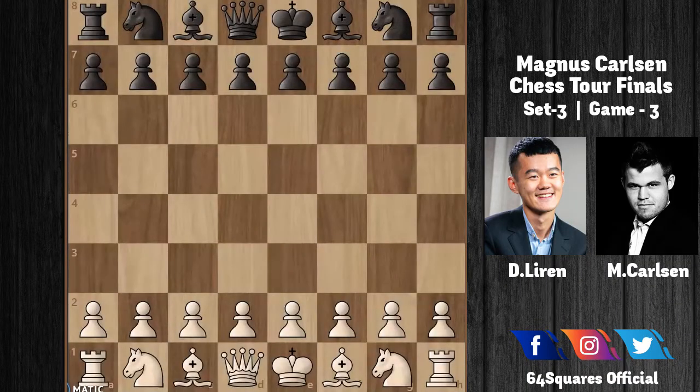Hello and welcome to the third day of Magnus Carlsen Chess 2 Finals. Today we'll be analyzing an interesting game played between Ding Liren and Magnus Carlsen from the third set. The first rapid game ended in a draw, the second was won by Carlsen, so now let's have a look at game 3 and see if Ding can win this game and level the scores.